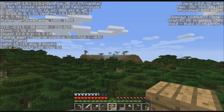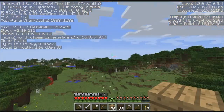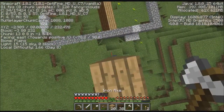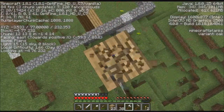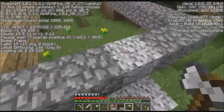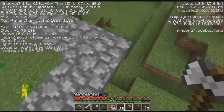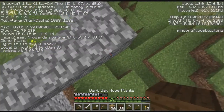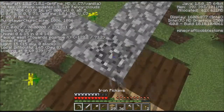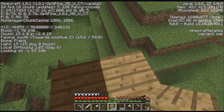Oh, I got an acacia wood biome over there — and a desert! I haven't been up high and been able to see this. What does it mean that this thing is in this quadrant? It basically means that on this corner right here, where these four blocks are, is actually the center of my spawn chunk area.